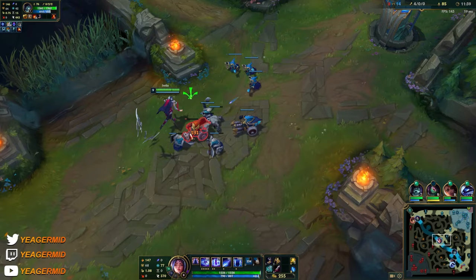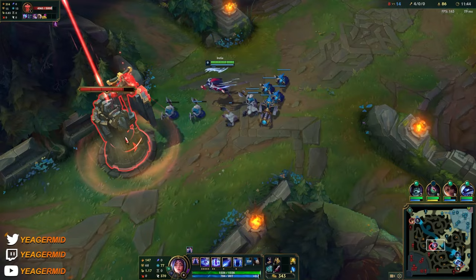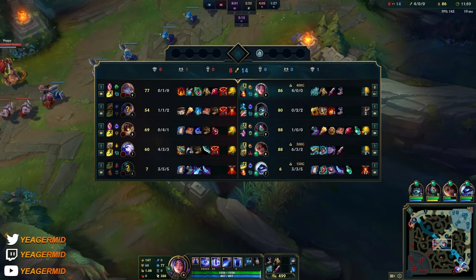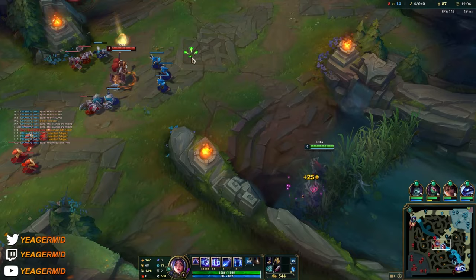Yorick. I'd like to have the plate. Hopefully Nunu doesn't come — get a swap. Actually swapped. I don't have Blade though, so I can fight Poppy but later on, yes, it's definitely going to be hard. That's like 50 gold I'm getting for free.